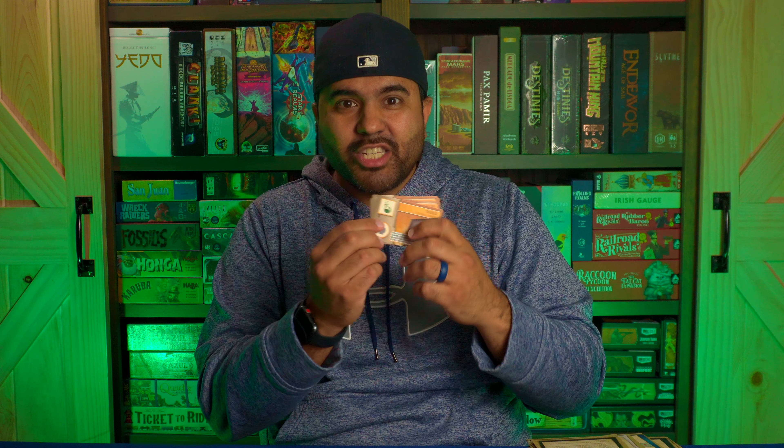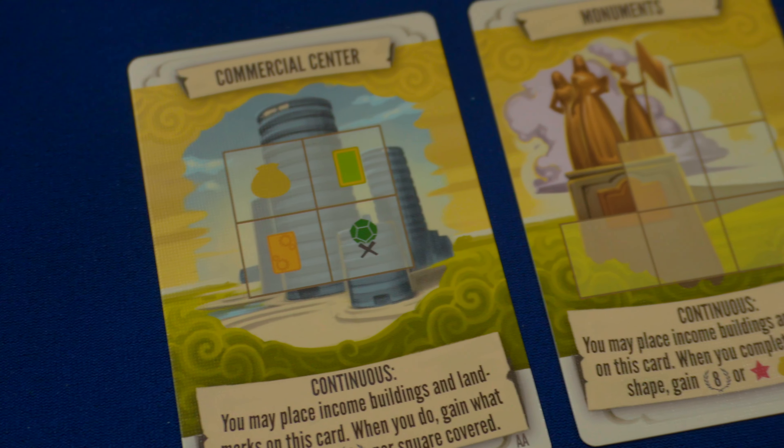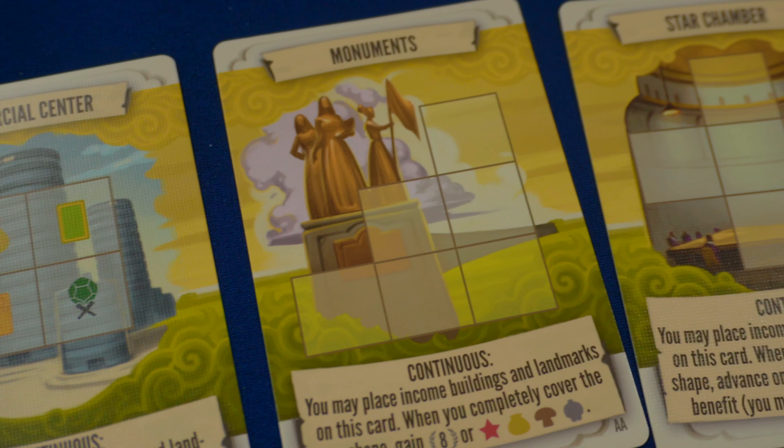Along with those new civilization mats and capital city maps, you're also getting new technology cards. Some new tech cards require you to place a landmark on the technology card to reach the prerequisite on the top square space and activate the square upgrade ability. You're also getting new tapestry cards, including some with continuous abilities — a new element that adds freshness to the game. Plus, you get a 20-sided die instead of the previous science die to accommodate the arch track.